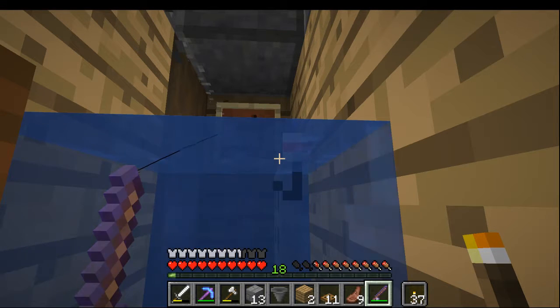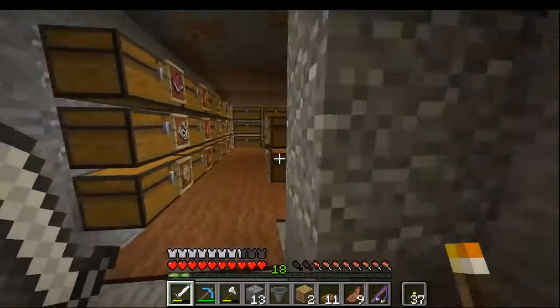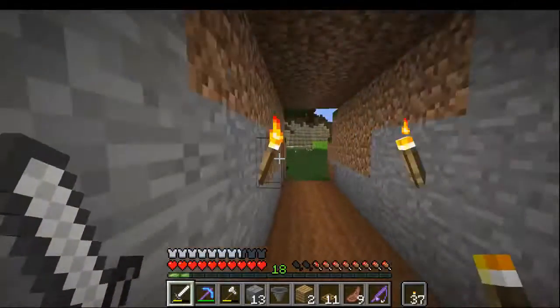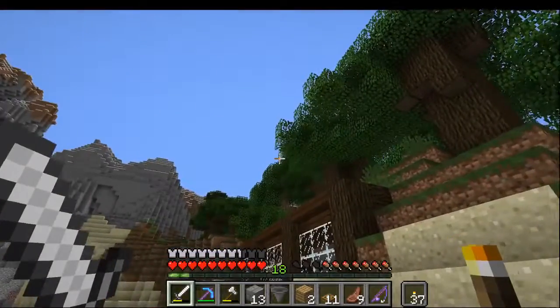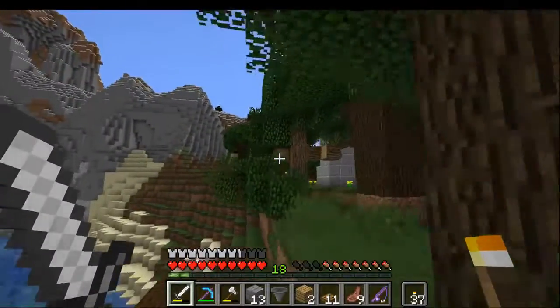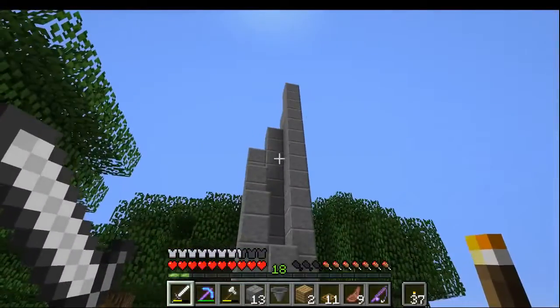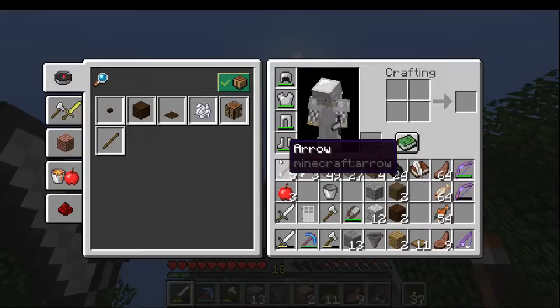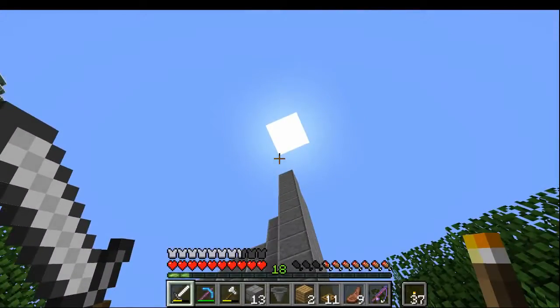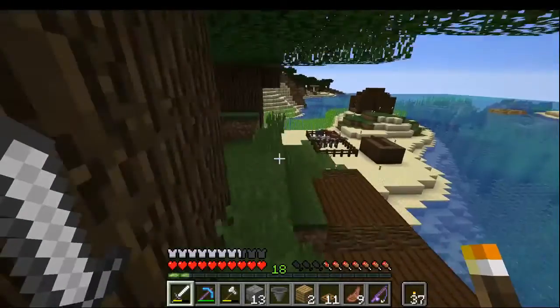I'll sit here for a minute, probably catch a fish pretty quickly. And there you go. I'll show you where that little chimney is — you can't really see it, but it's just a big stone pillar. I think it looks cool. What I might do is build the pillar part all the way up and then do this layer thing around that, so really the outside will be like a five by five.